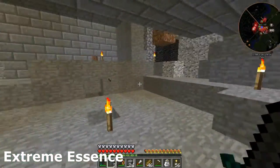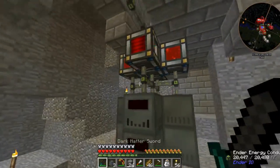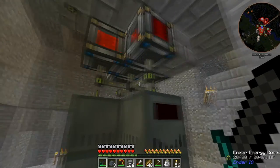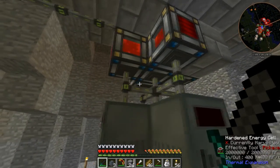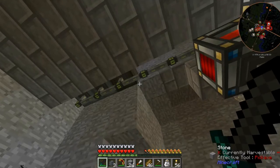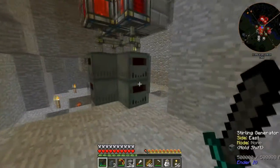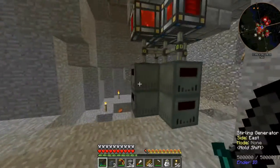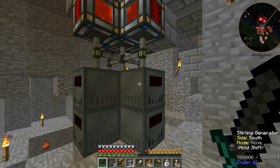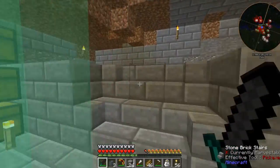Ignore the groaning coming from outside. I have upped our power production quite a bit — I'm using lots of charcoal flowing through those cables into these energy cells. We have quite a bit of power. I had other types of generators here before, but these are sterling generators.